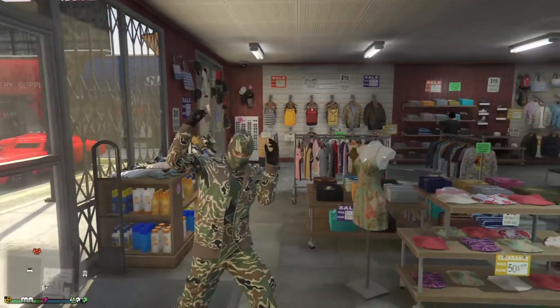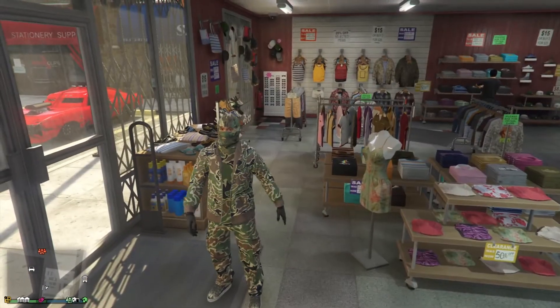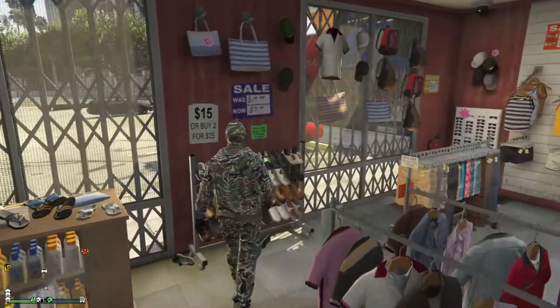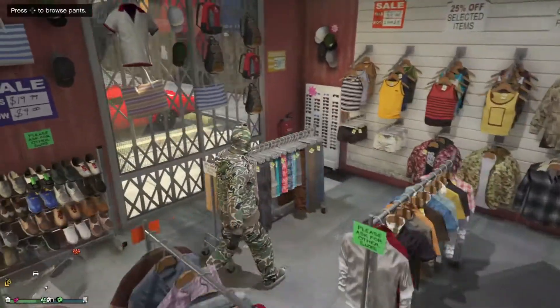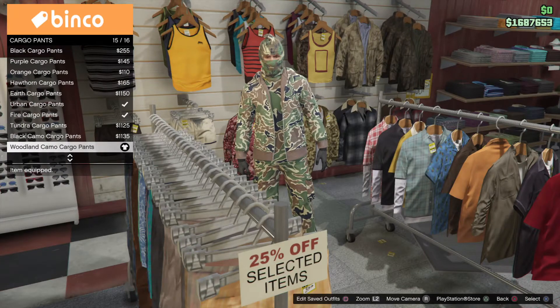The first outfit is the Camo Man. Go to shoes, skate shoes, and put on camo skate shoes. Then go to pants and put on cargo pants — woodland camo cargo pants.